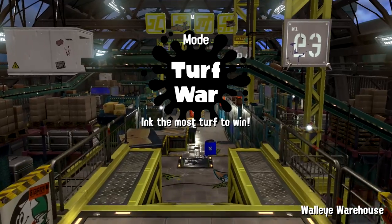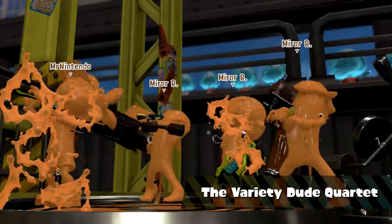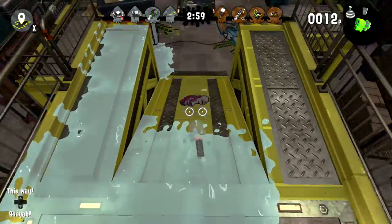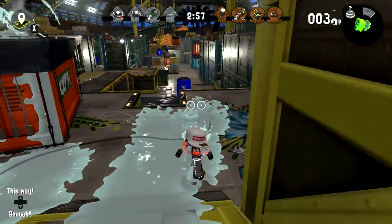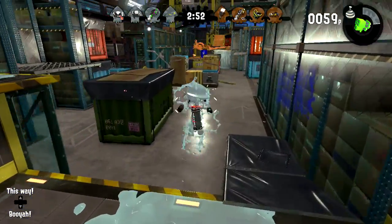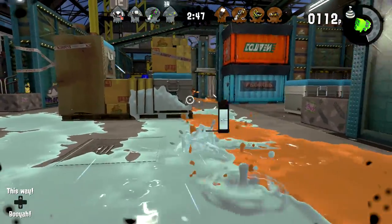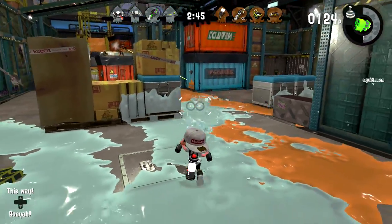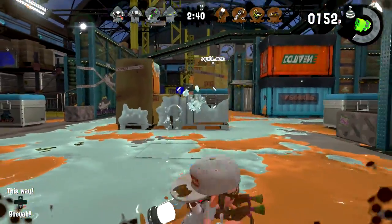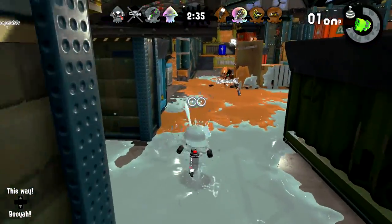We're at Walleye Warehouse. Right now I'm starting with the Splat Dualies - I have not been playing much, so I might as well default to the weapon I know how to use best. We're like gray and they're like a tannish brown-orange kind of thing. That's a very interesting ink color, I haven't seen that before - just a dark gray. I might play awful today though - full warning, I'll do my best for my team. But honestly, I think I've lost like every Splatfest ever, or at least a good majority of them.